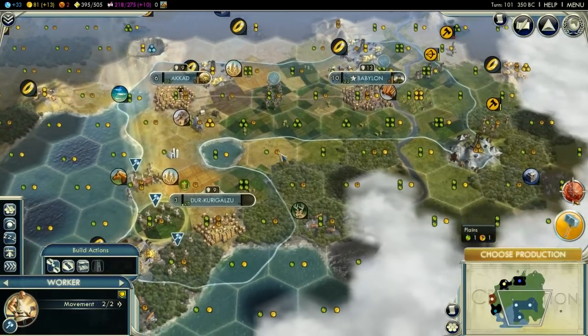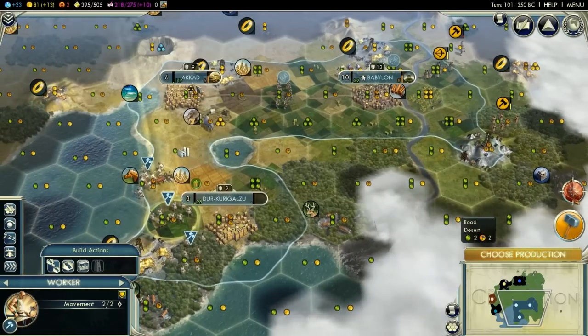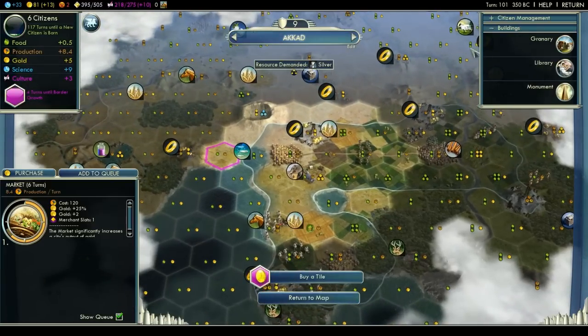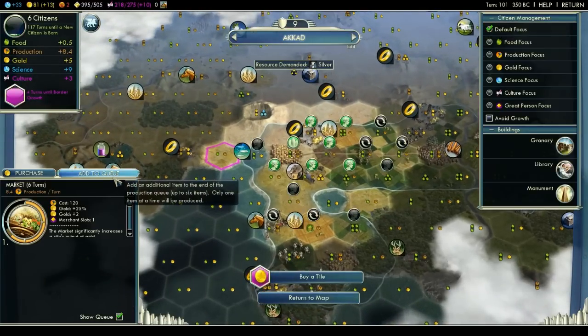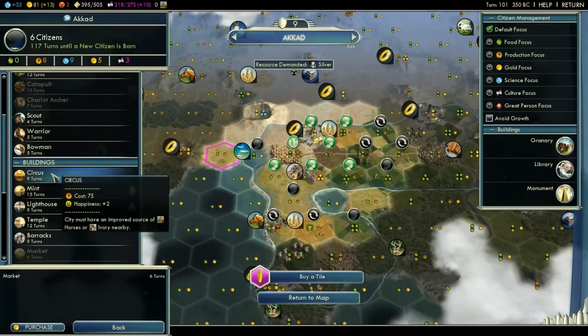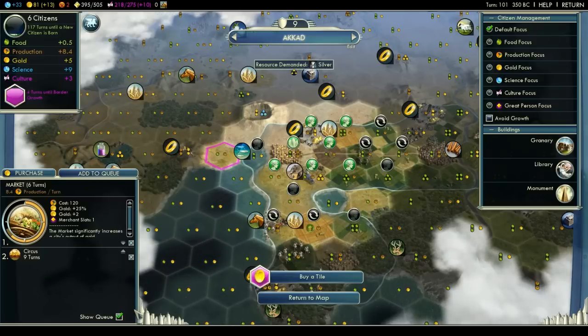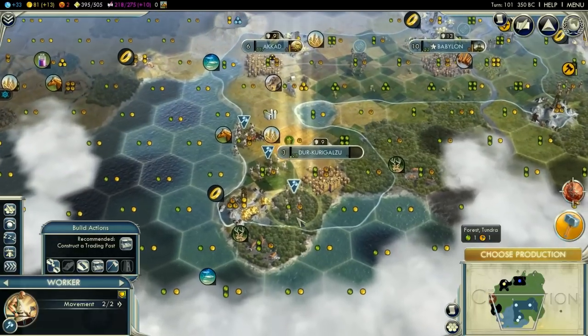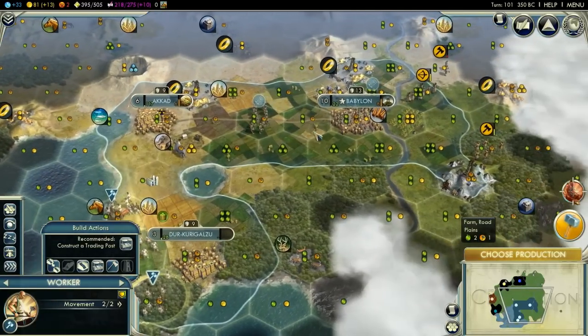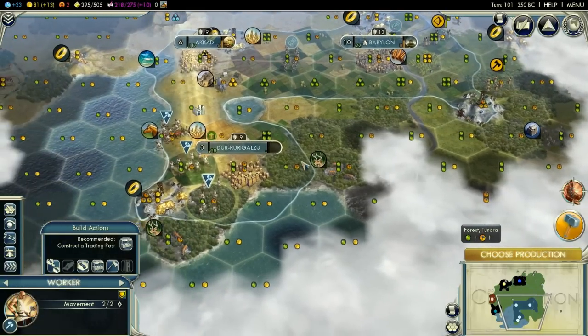This is the empire as of turn 101. We are at minus 2 unhappiness, so we may want to invest in something. Let's open the queue — I hate how whenever you load a file you always have to reopen the queues on all the cities. We may want to get the Circus out in some places to improve the happiness of the empire. It'll only be 9 turns. We're getting the Market in 6 turns, so let's add the Circus in there. We're getting an Oracle in 8 turns — I really hope that doesn't get stolen. I'll be severely disappointed if it gets stolen.